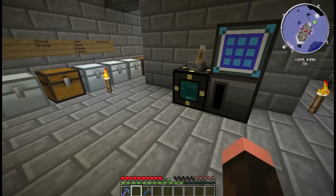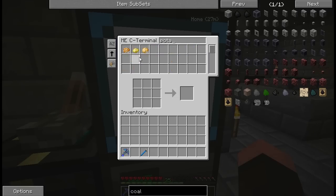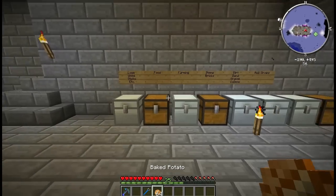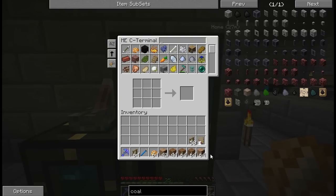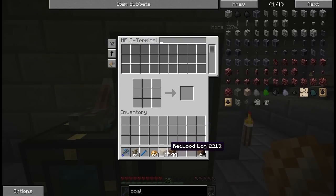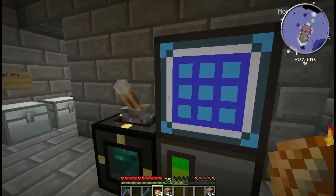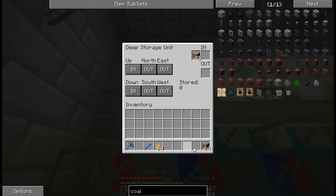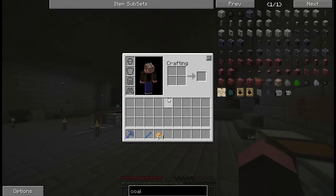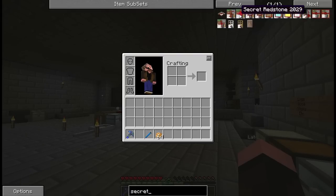Let's see what else we want to do this episode. I should probably eat now that I've turned off my ME system. Some baked potatoes. I've got an idea — something that I wanted to do. It's kind of a creative flavor thing, but kind of not. One of the Secret Rooms mod things that we can do is to make a secret chest. We need zombie meat, a chest, and more camouflage paste — I think we can make all of that happen.